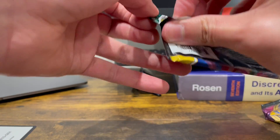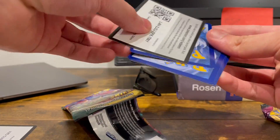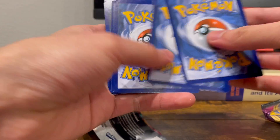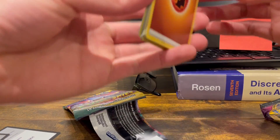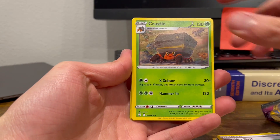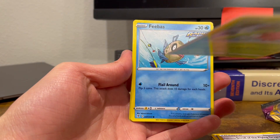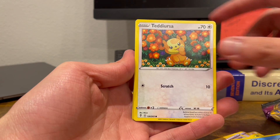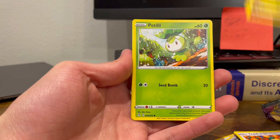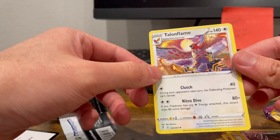In this pack we have Fighting Energy, Switching Cups, Crustle, Scraggy, Hoppip. These cards are bent from being just thrown in there. Vaporeon, Teddiursa, Dino, Tentacool, Earthen Ring, and a Talonflame. Non-holo rare.